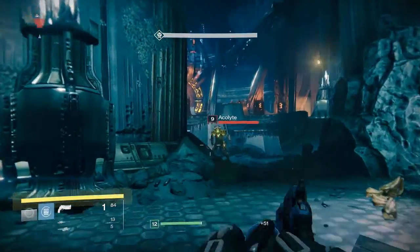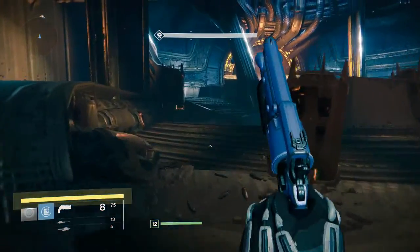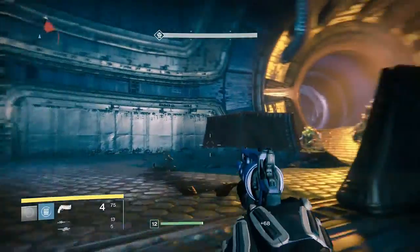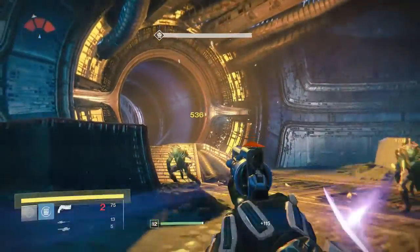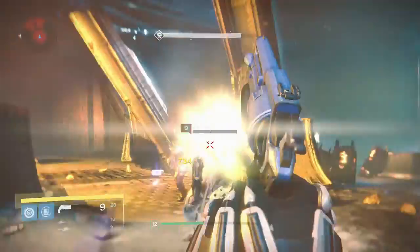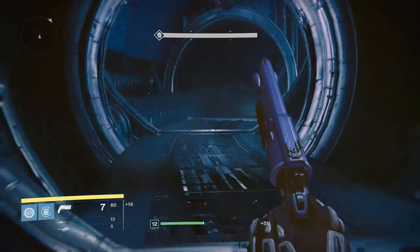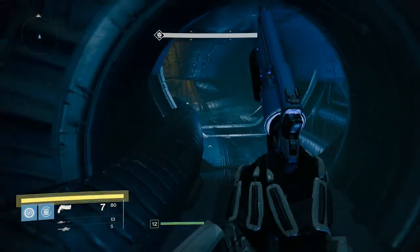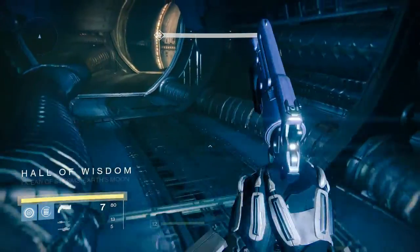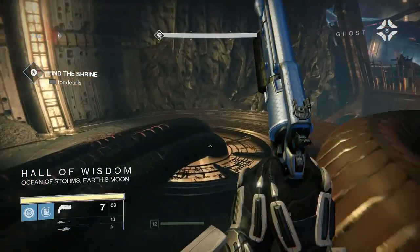Again talking about Destiny's changing meta over the last two years, hand cannons have gone from being very powerful to very useful, and kind of back to very powerful again. Things like the Last Word, and the return of Thorn with Rise of Iron - hand cannons are very very good guys. But you have got to have a very skilled hand to use them effectively in PvP. In PvE they're a little bit more forgiving. When it comes to the Crucible, if you really want to be on top of the leaderboard, get yourself a hand cannon, get good with it, get used to stability and the kick, make sure you're not missing your shots. But ultimately, get yourself a Last Word.